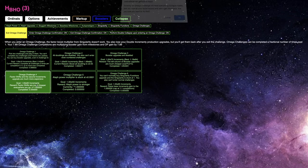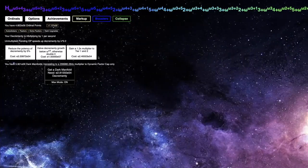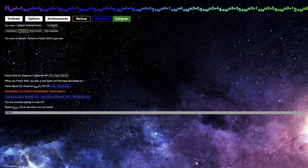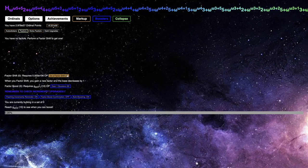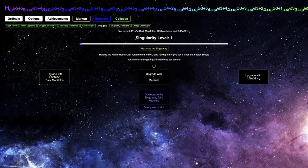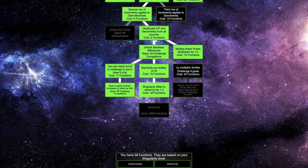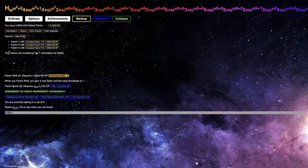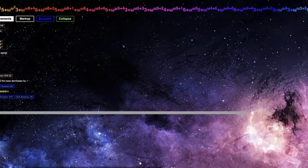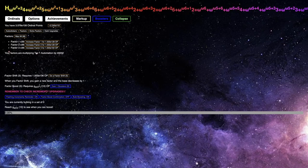So here we go — factor shifts in the second incrementing upgrade are much more expensive. I'm at base 6, and I'm close enough to Omega squared that I think this is the first factor shift. I need E106 ordinal points for that — yikes. I don't think doing the singularity level will help at all. I can make a build here — just get the normal build. That's enough to get the E106. Now I'm in base 5, and then base 7, and I need E136 ordinal points.